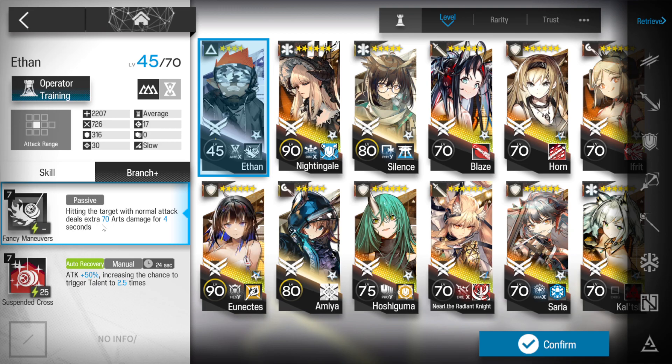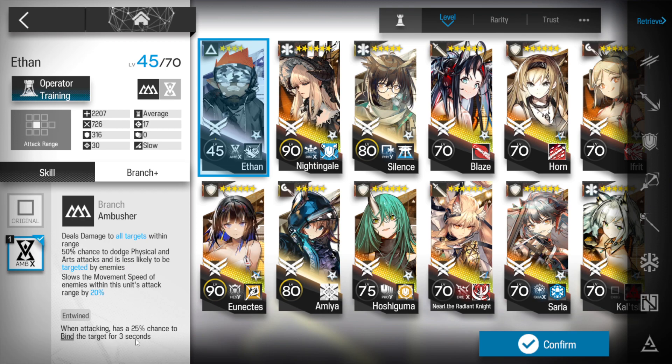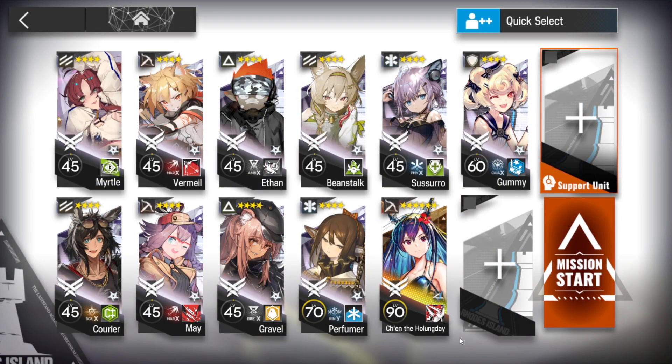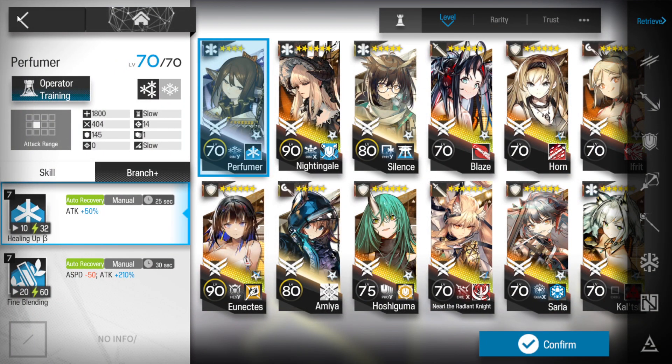Ethan with Skill 1. We're not actually gonna be using Ethan for much more than just adding a little bit of extra damage when things are walking past him, and to try and get his 50% arts and physical dodge rate. Skill 1 just throws an arts DoT on something as they walk past — perfectly fine. If he binds them, he binds them. A fast redeploy with a shield, so we're gonna be using Gravel. Perfuma for her map-wide heal talent — that helps tremendously in this.